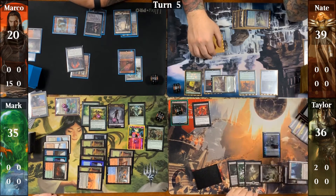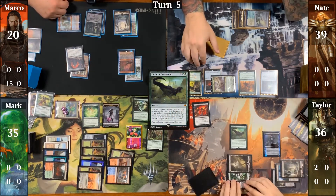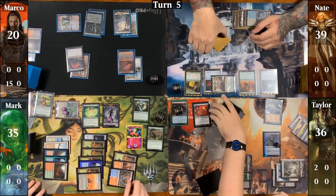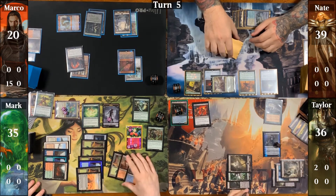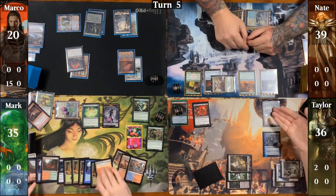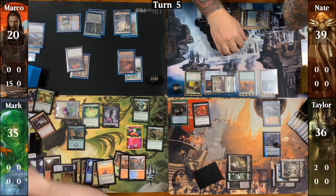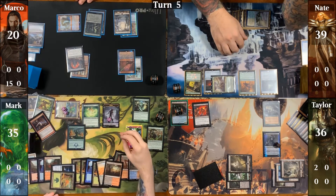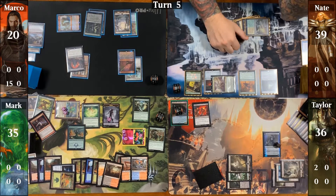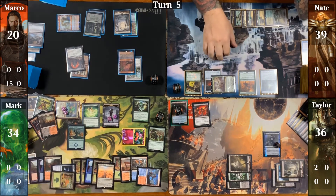In an attempt to buy everyone another turn or two, Taylor follows up with a Finale of Devastation where X is one to put Spore Frog into play, then ends his turn by upticking Liliana to force everyone to discard. Mark draws for turn, casts a Ramunap Excavator, and brings back his Bloodstained Mire to trigger his board again. He moves to combat and swings his plants at Taylor to force the Spore Frog — Taylor fogs the combat step. Mark repeats his fetch process three more times for eight total triggers across his board this turn.